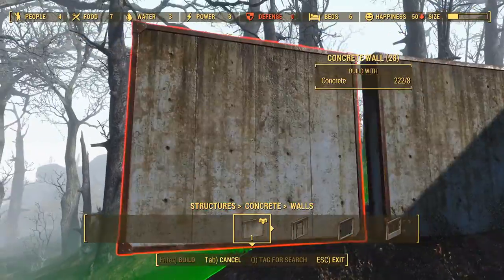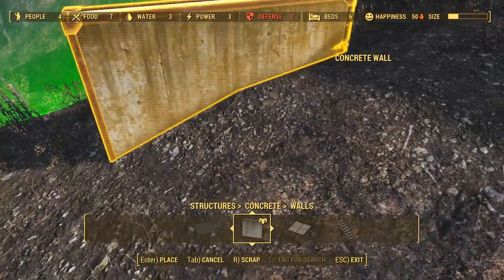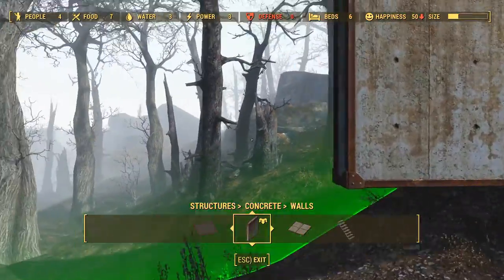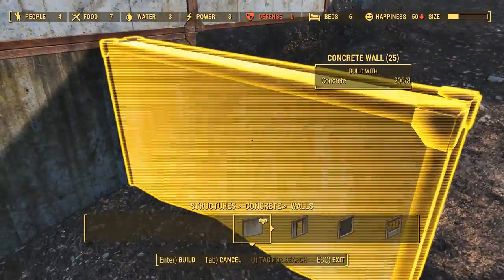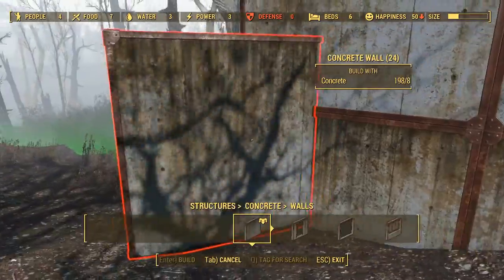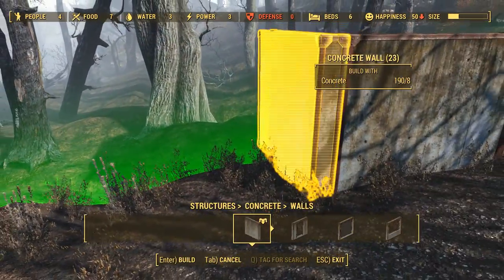I want to keep it all the same pattern — no inconsistencies in the wall. I'm really hoping this will work. I don't want any empty blind spots where, for example, a ghoul could crawl through or something silly like that. I want this to be impenetrable. I want this to be a real little fort. And yes, I know there's an entire settlement that's literally a fort, but I figured I could mess with Oberland Station since it's not that big of a settlement.